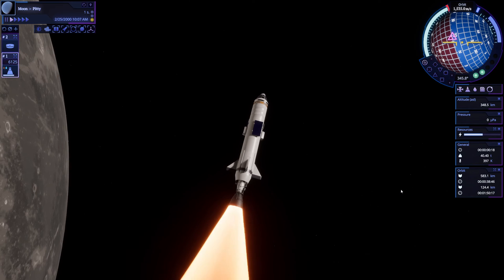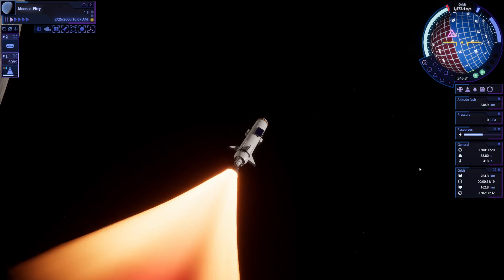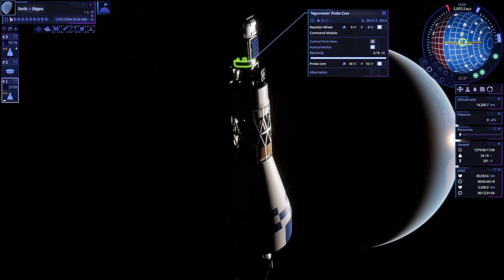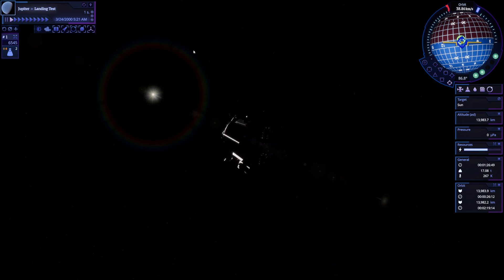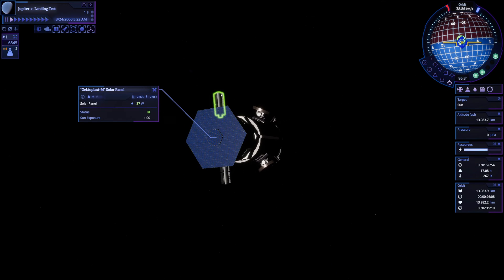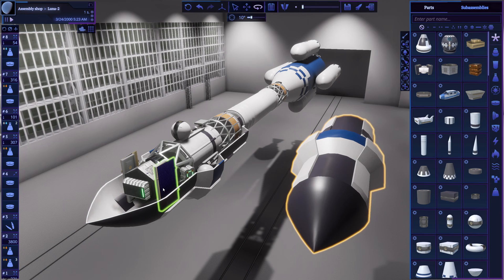There are many more smaller changes. You can turn on and off reaction wheels, disable or send any probe core into hibernation to save some electricity. Note that the spacecraft will not process any commands until you bring the probe core out of hibernation. Solar panel electricity production now depends on distance to the sun. To compensate, I've added two more detects.